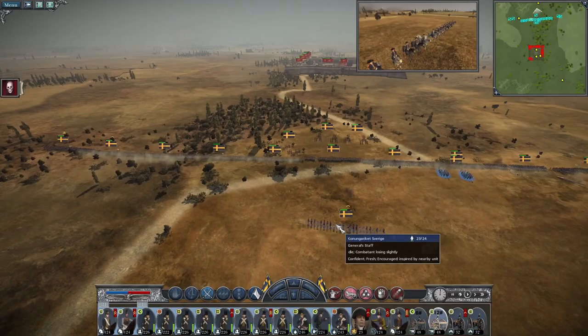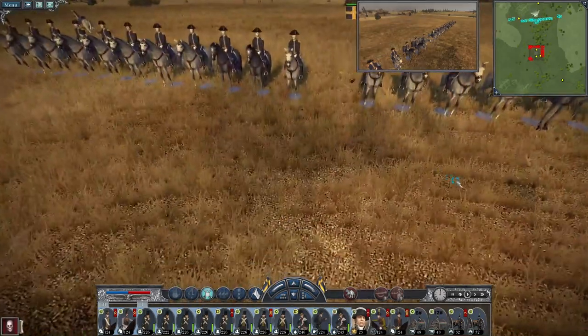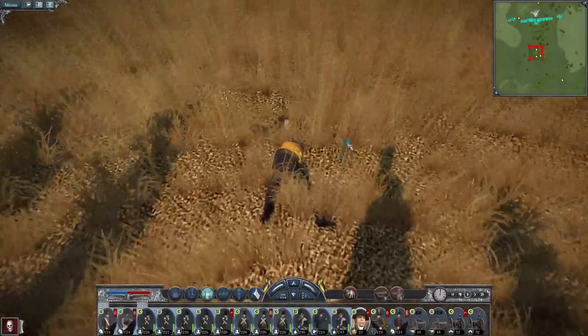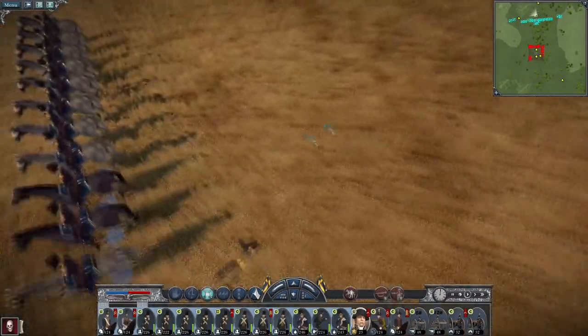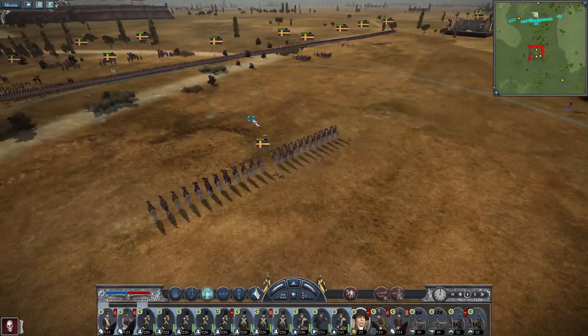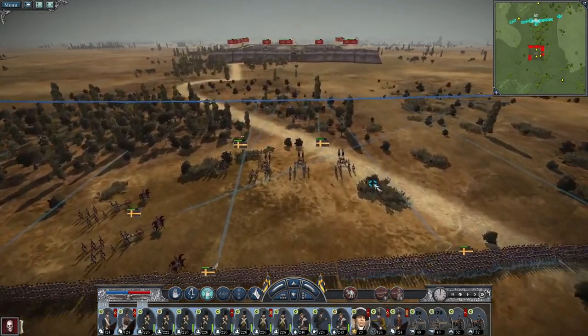Just my general - 'Sir, your general has been killed.' What? This is a black day! No! Finn! No! My first casualty is my general getting sniped off his horse. Ridiculous!